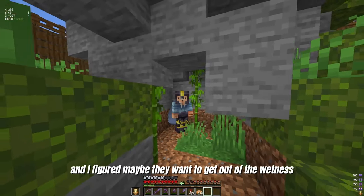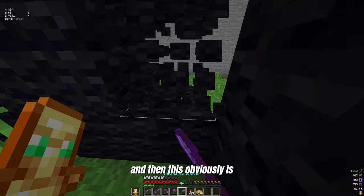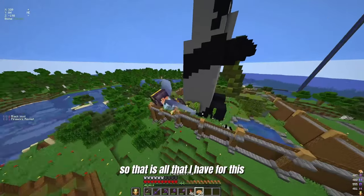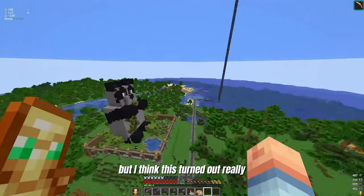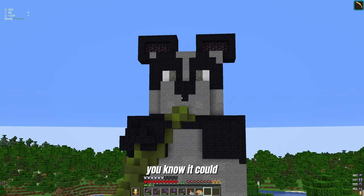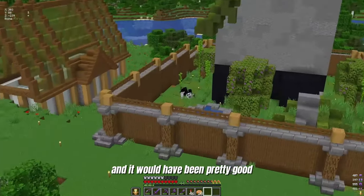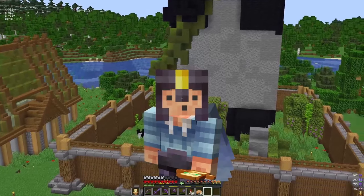It was raining so I figured maybe they want to get out of the wetness — so they have a little home in there. This is completely hollow, which would make a cool chest room. So that is all that I have for this. There's still a lot more work that needs to be done in this area. I've got to blend it in somehow to a village. But I think this turned out really, really cool. I really enjoy the look of this panda. It could have been a little bit better — it looks more like a teddy bear than a panda bear. I think the face should have been a little chubbier. But they seem to enjoy it — they're happy, I'm happy. Thank you guys for watching.